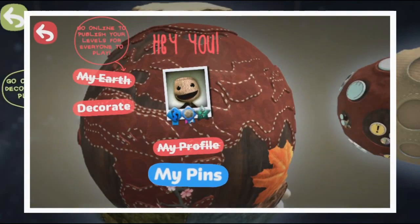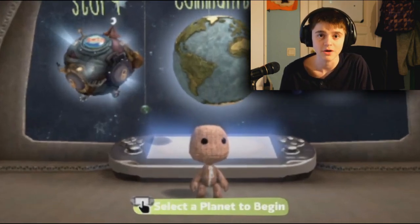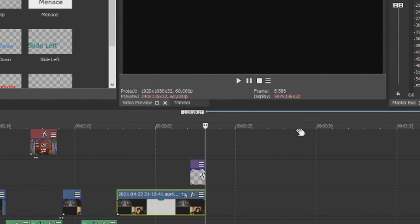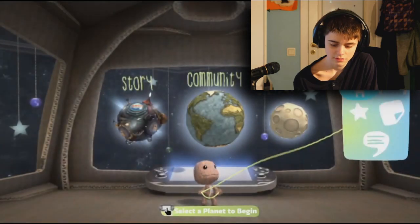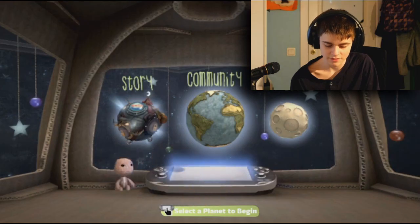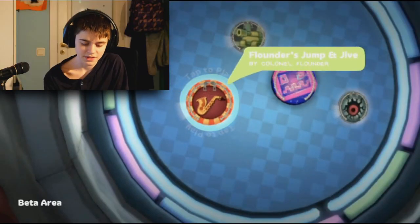The pin section is not here. Something I realized — this is like the 'select a planet to begin' prompt. Is there anything else? The screenshot looks actually different — this looks like how it always has been. Alright, I don't have anything else to procrastinate now. Let's just get into the levels, and we're starting off with Flounder's Jump and Dive.